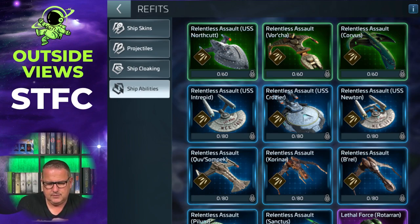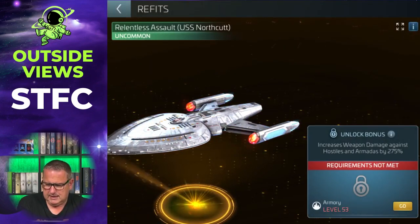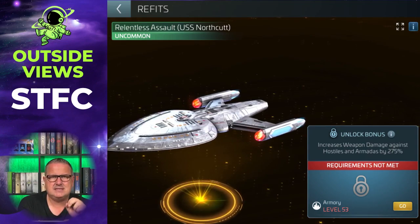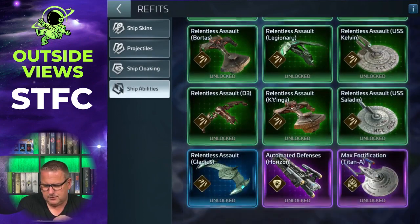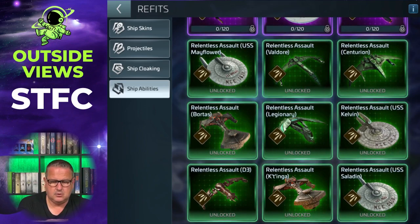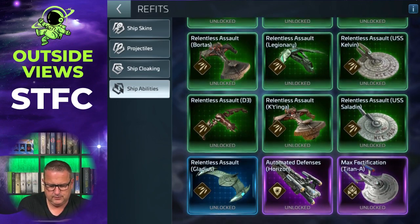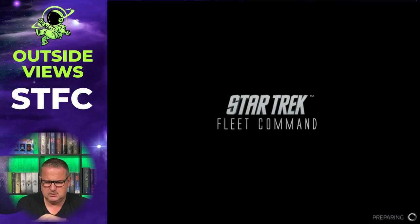The Northcut, for example, was in the list for level 53, and the ability increases weapon damage against hostiles and armadas by 275% — that's the Relentless Assault. I've already received it for several ships: the D3, the Mayflower, the Valdor since it's level 42, the Kelvin, the Legionary, and the Bortas. Those were the ones you get for free.